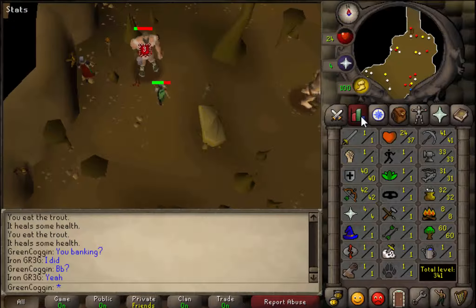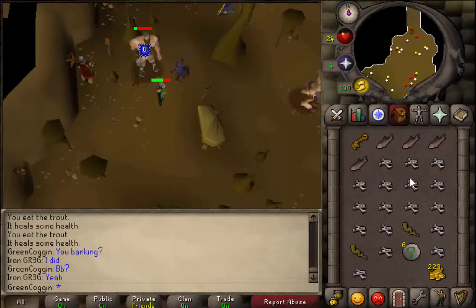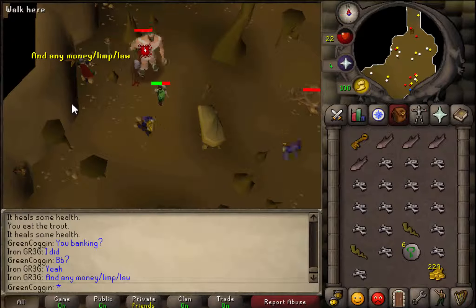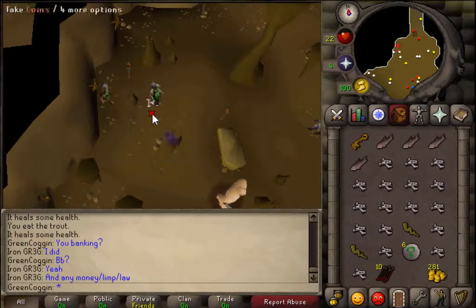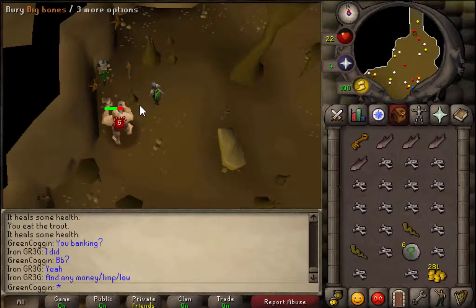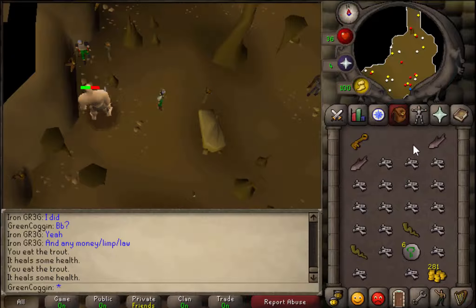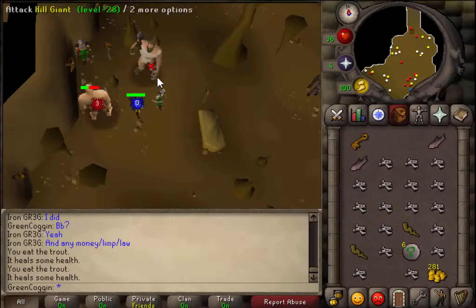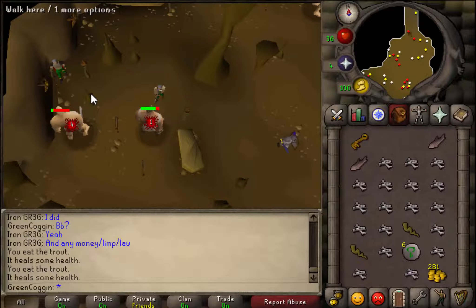So guys, I'm here at Hill Giants. I actually used a brass key to get into the building - I think it's west of the Grand Exchange. This guy is doing the same as me - killing them and banking the money. It's actually really good for range training. I'm actually getting a full inventory of limb roots and big bones. I've also got food in case I need it - I normally take 7 or 8 pieces of fish. This only makes me about 10-15k per inventory, more like 10k.